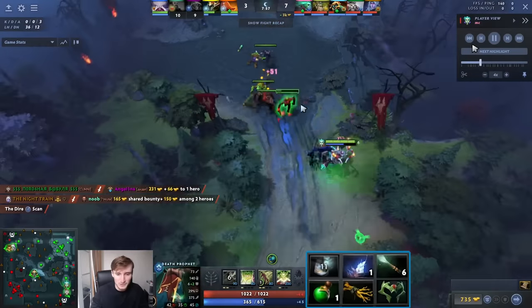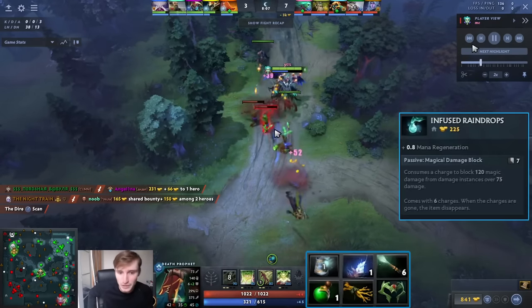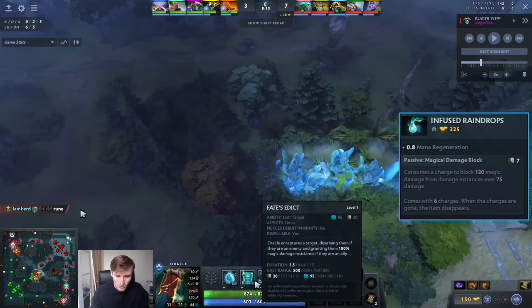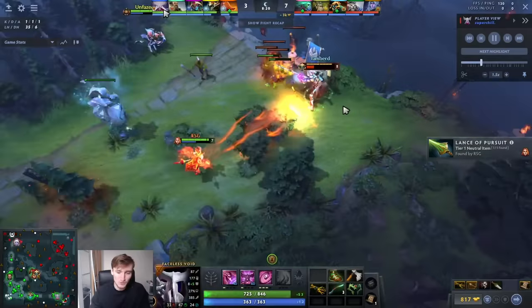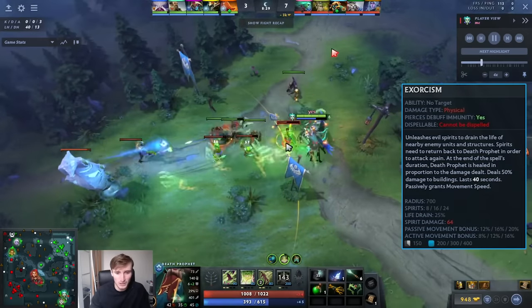After you buy your Mana Boots and your Wand, usually I like buying Raindrops just because you can really button-mash the Q. Especially if you maxed the Q - it sort of helps you lock down Void or silence Oracle. Maybe that's part of the idea - you can maybe burst Void, though I feel like it's a bit hard if he has a Wand and Strength Red.